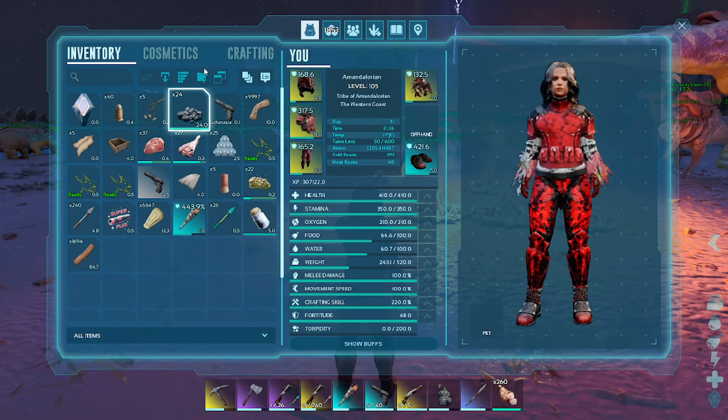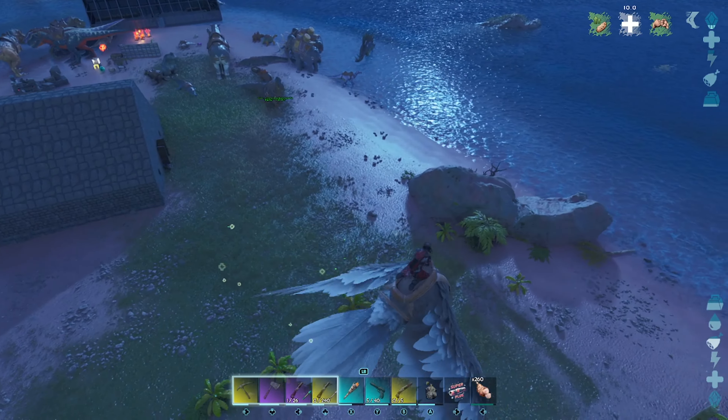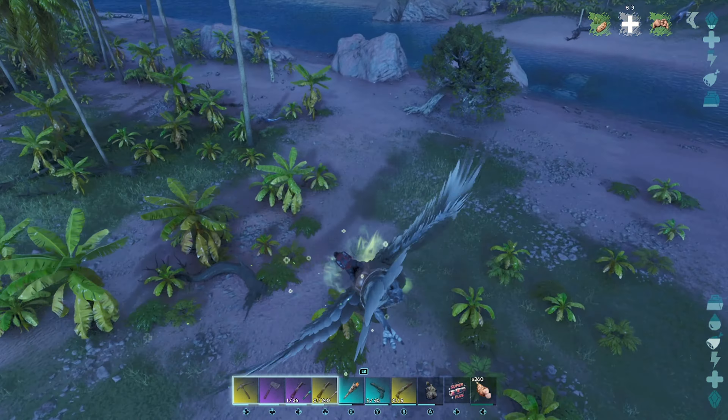A couple of people keep mentioning that I need to get a base started and I really do. So if I put the house there, I kind of want some grass, so maybe right about here — yeah, that might do. I could put this right here because I kind of want some grass in it, so I'm going to move it over. The mammoth and I are going to clear-cut this out real quickly and we'll bring you guys back in a little bit.